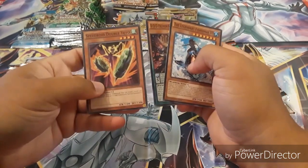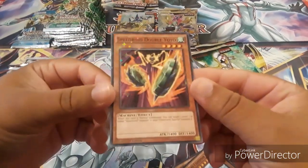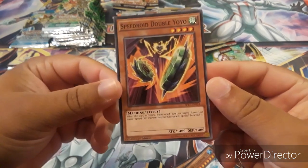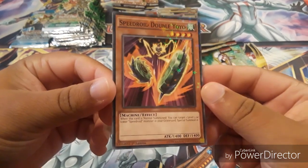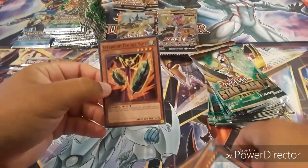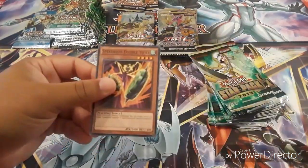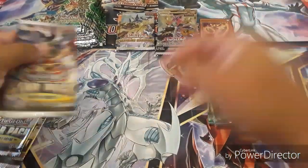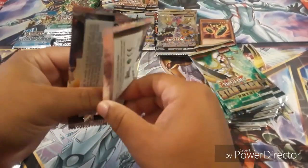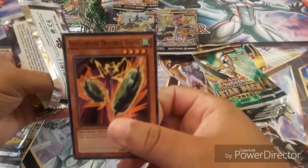There we go — DDD, not bad. Oh guys, I don't know if you can tell, but this is — I think it's called a DT card — SP17. Looks good. I guess that's the only card that came like that. My first card — it's called a DT or TD or something like that. It's Speedroid Double Yo-Yo.